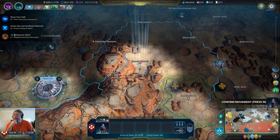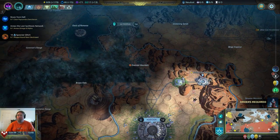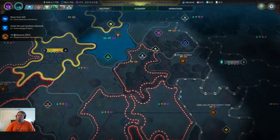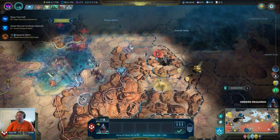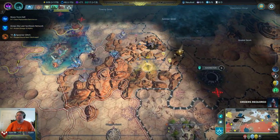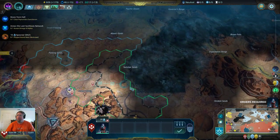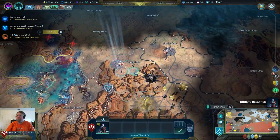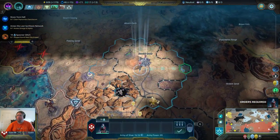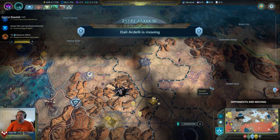The tension about getting into a fight is pretty much gone. It's just a matter of figuring out what to do with what. We can't grab these two but we can see what is there, so you head here and you head here. I'm gonna wait. We'll go ahead and end that turn.